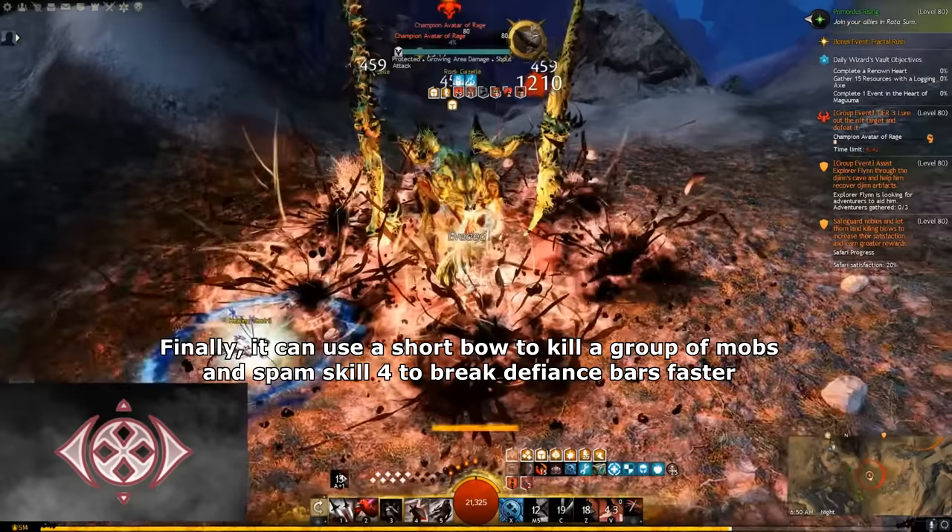Next is Engineer. The Holosmith build is simple and easy to learn. It has decent damage output and gets decent passive healing after leaving Photon Forge. Holosmith can easily build its burst to kill a group of mobs or tough mobs almost instantly. The only negative part: it's only able to remove conditions by using the healing skill or a light combo field. So Holosmith has decent DPS, decent sustain, and it's easy to play. So Holosmith is A tier.